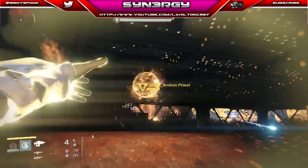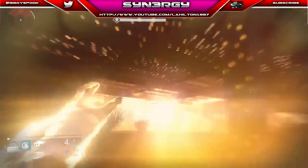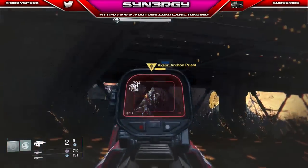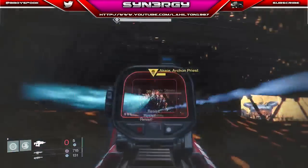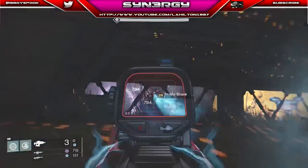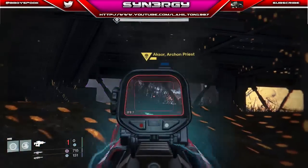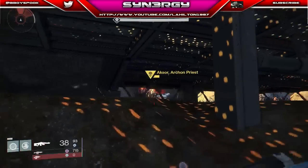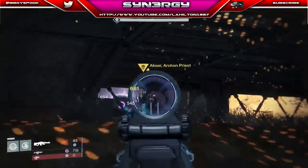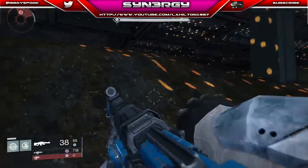Since I'm in Sunsinger self-revive I can use my super and then spam my grenades to deal some extra damage and take down those adds. You can see the Archon Priest's health is going down nicely. The Servitors are pretty easy to take out too, though sometimes they do move out of the way. Just bear in mind when you finish this there might be some adds left outside, so keep a little bit of ammo just in case.